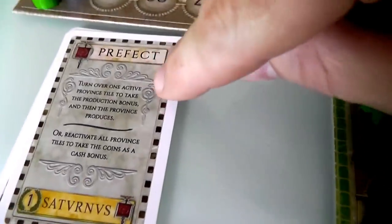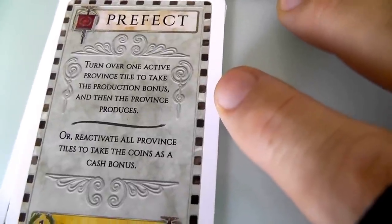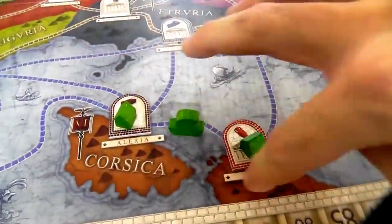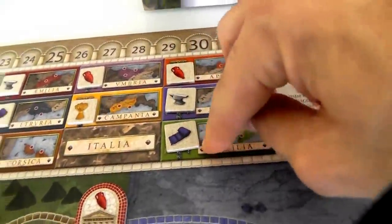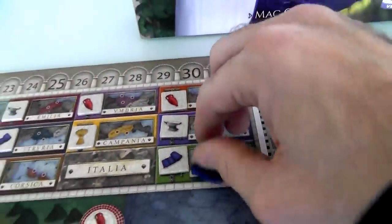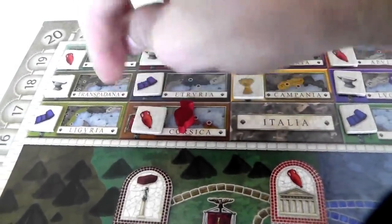The Prefect gives me a choice: I can either generate money or goods. At this point there's no money to be generated, so I'm going to do the top half — turn over one active province tile to take the production bonus, and then the province produces. Currently I'm the only person with a foothold in any province, with my two colonies in Corsica. I can choose any of the 12 provinces and cause them to generate. If I chose Sicily it would generate one cloth; if I chose Lusania it would generate one tool. But since I'm in Corsica, I'm going to activate Corsica, which generates one wine.